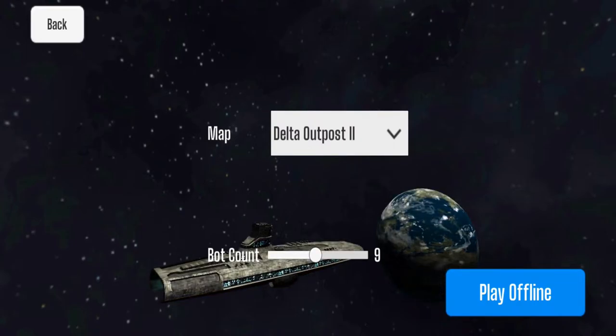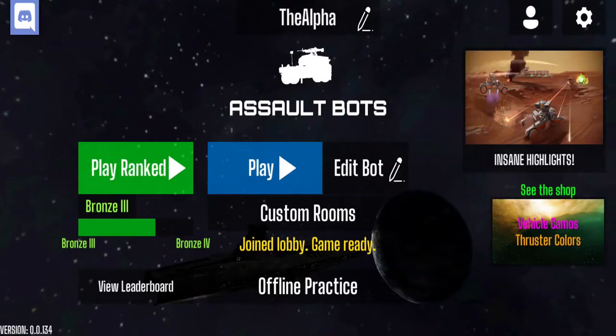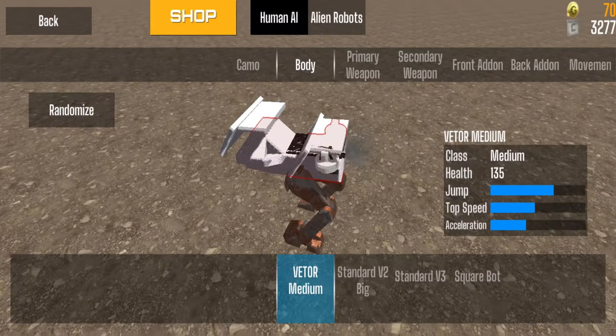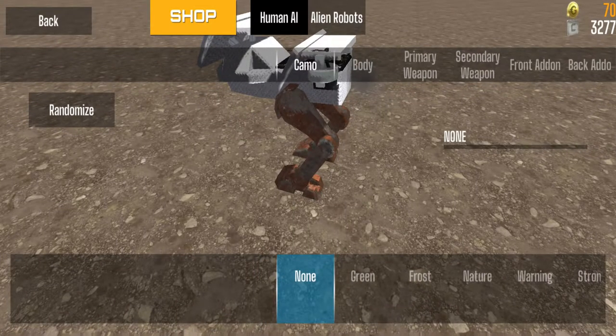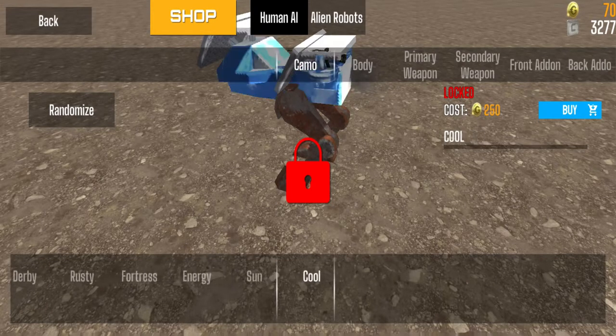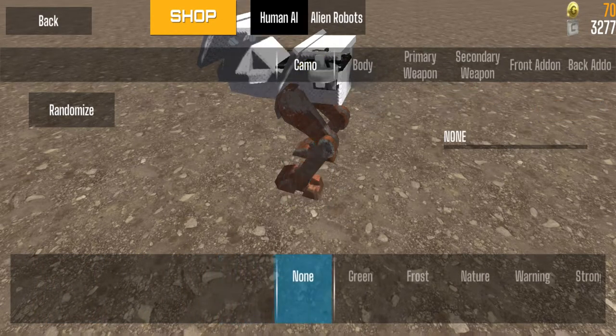Speaking of robot setups, in the main menu you can tap on 'Edit Bot' and you'll automatically be brought to a customization screen. The first option is Camo — your camouflage and paint jobs. As you can see, these cost gold coins.